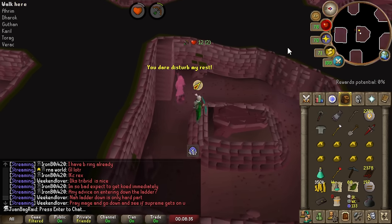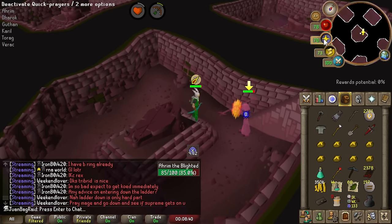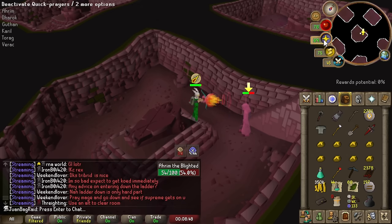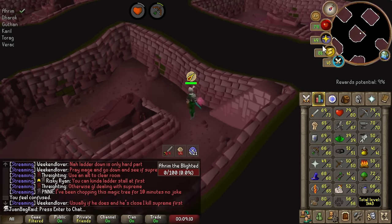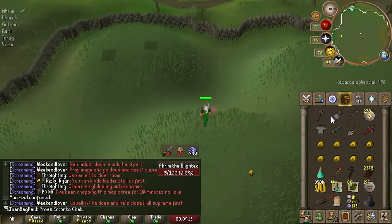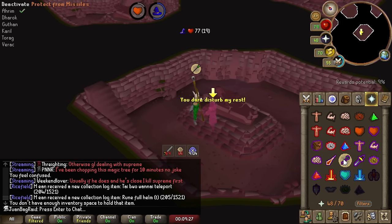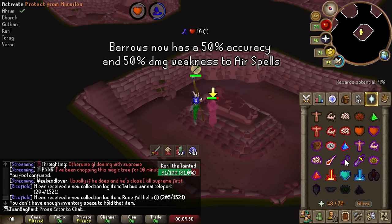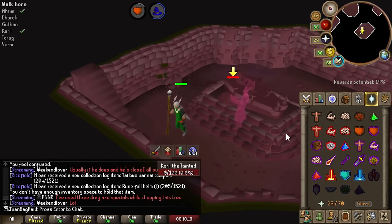We're going to do Ahrim and Karas first, just because I want to make sure I use prayers for the two that really matter. The rune arrows are absolutely shredding it — we're just destroying it, even with green dragonhide. I should have no trouble hitting this guy. Look at that — 19 with air bolts! Holy shit, hitting 21s. Nice, and I still have some prayer left.